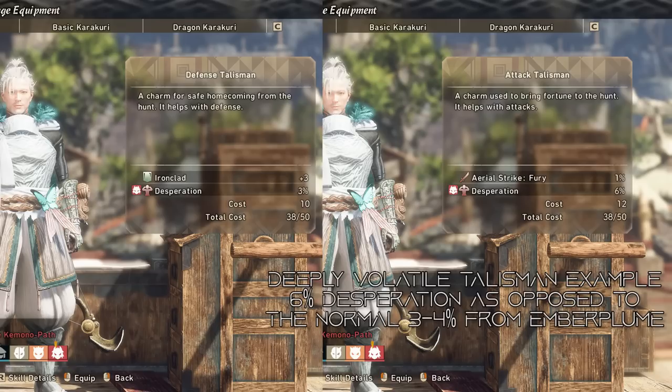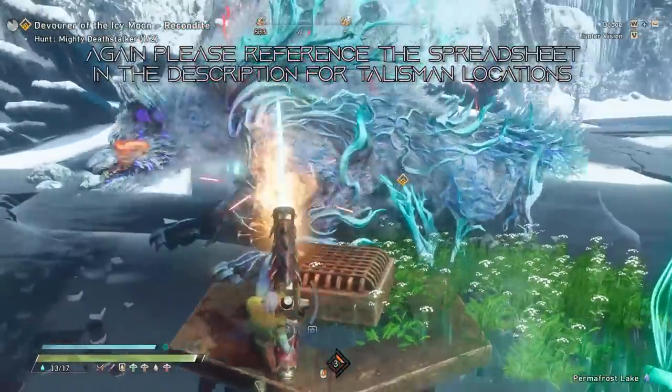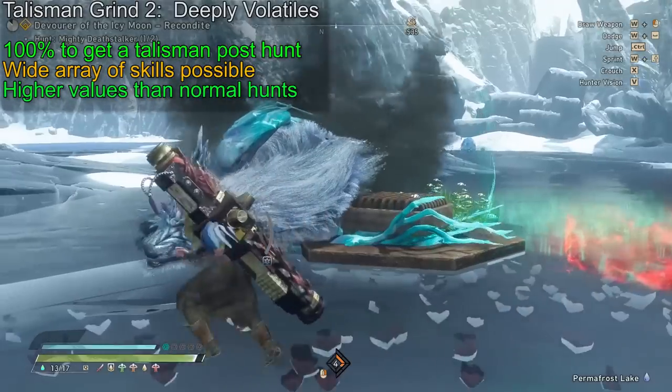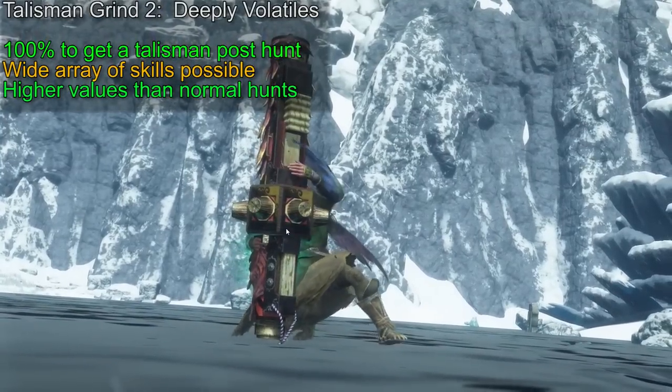It feels kind of bad to get a garbage talisman from deeply volatile monsters you actually have to pay to hunt. In the end, you will want to farm deeply volatile monsters for some mid-to-max charms, but I'd really recommend getting your base set of charms from regular monsters first, because there's no telling what you'll find from the deeply volatile variants.